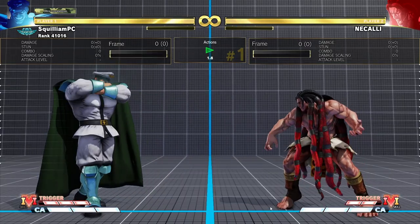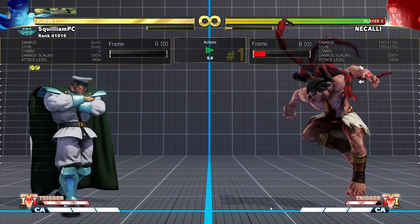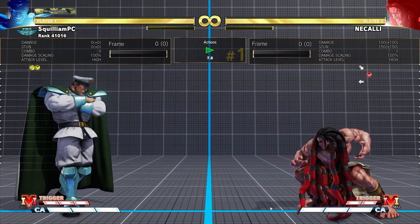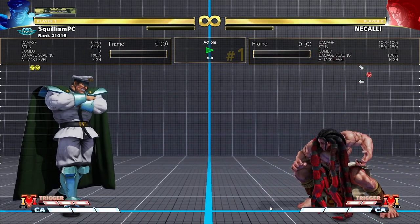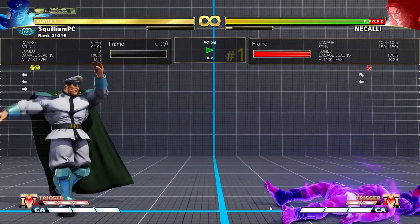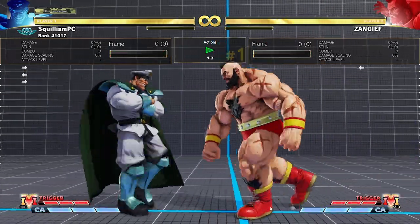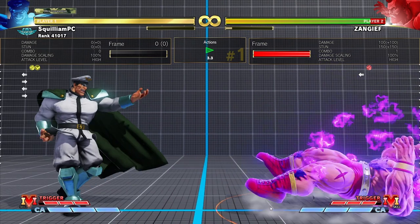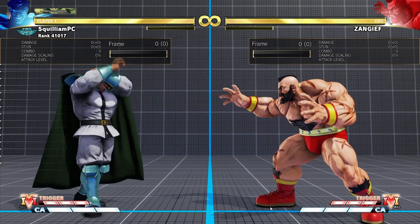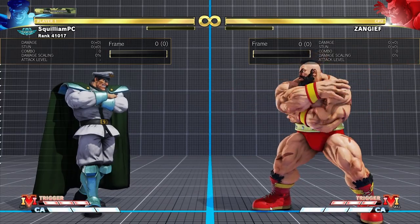Gained after launch, Bison also has access to the strike counter. It's pretty context specific, but there are some good times to throw it out if you are confident enough in a move coming out or reacting to a slow heavy normal. On a jump-in, it can be easily blocked, but is plus two, allowing you to put it into a normal to try to reverse the situation and pressure your opponent.